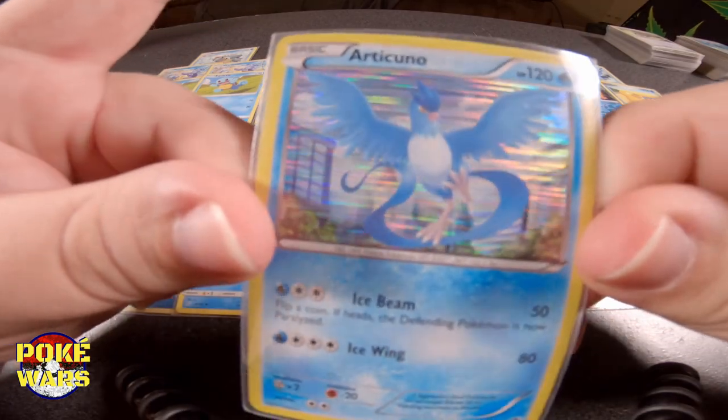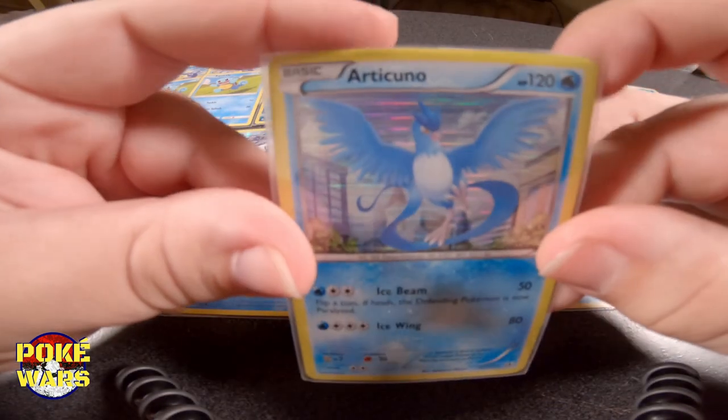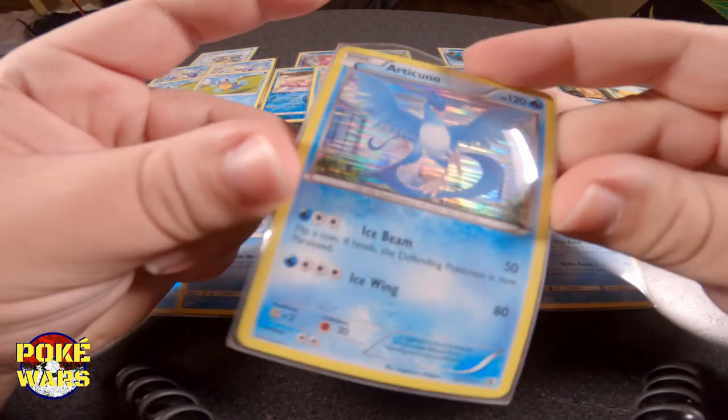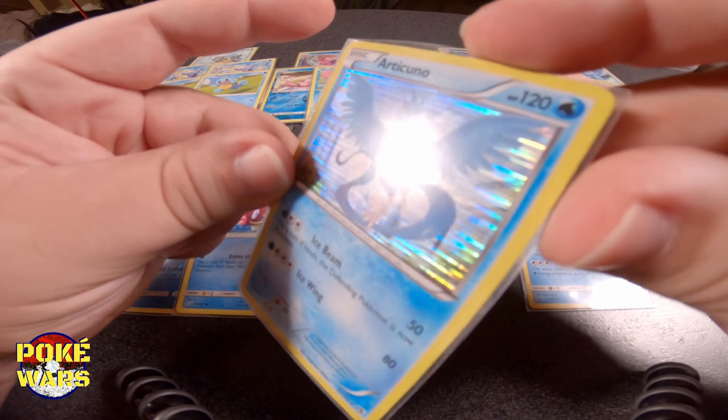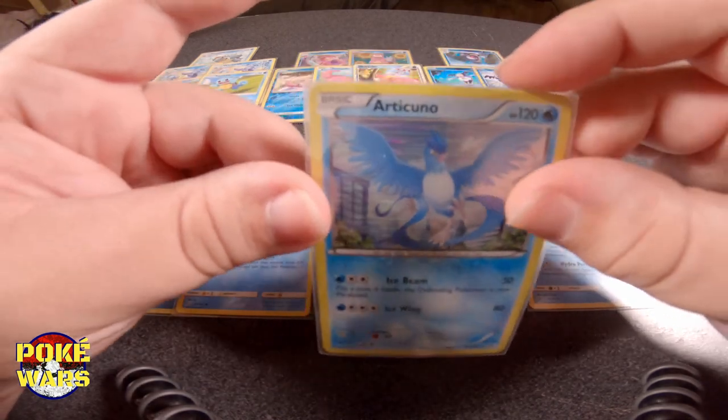This is a legendary bird. Pause the video if you know the legendary bird we're talking about and comment down below what you think it's gonna be. And you can see that we are rocking the badass Articuno holographic card. We've got to have our two high-level basics in there. Sometimes it buys you a couple turns, sometimes it messes up your whole opponent's deck. They're definitely useful. We're going to run the Articuno right here.